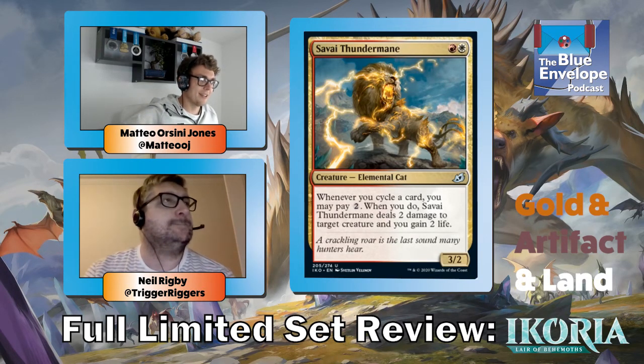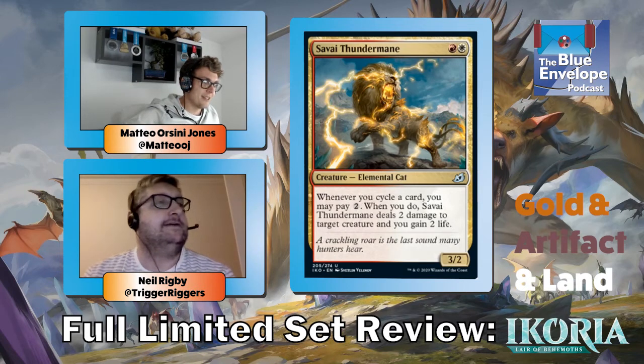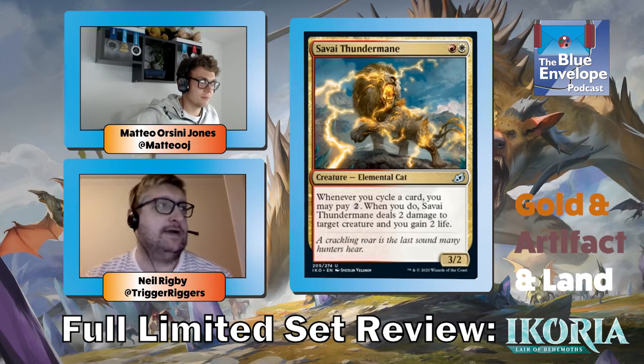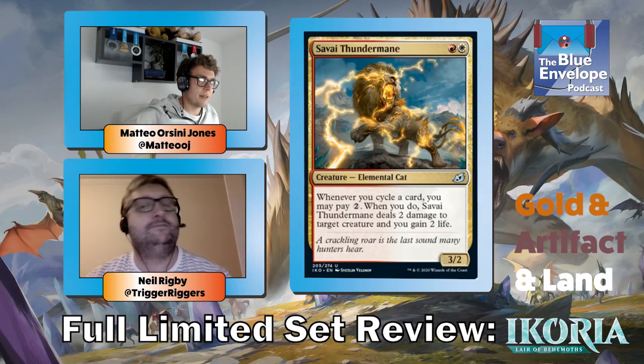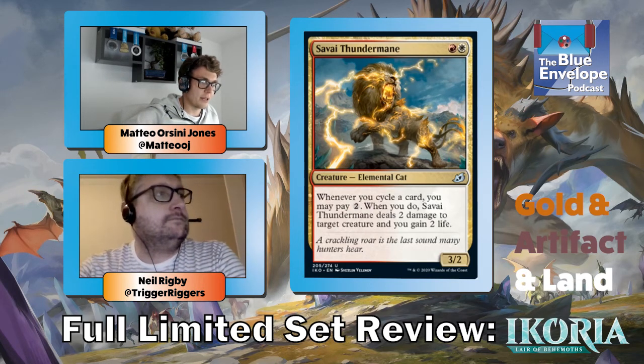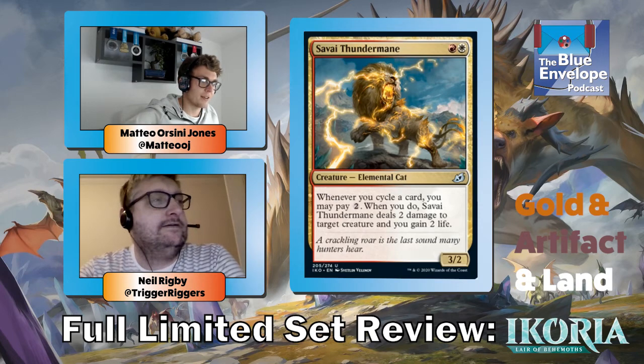Savai Thundermane — unlike the other cat, this one is very good in a cycling deck. It's basically Lightning Helix on a stick — a three-two for two with great stats. It turns your one-mana cyclers into three-mana effects; it's better than Electrolytes because it's two damage and you also draw a card. It turns all your cycles into Electrolytes with life gain. Really good card.